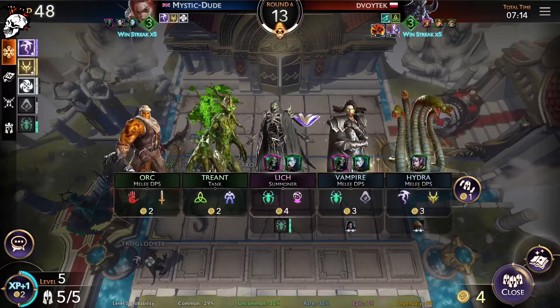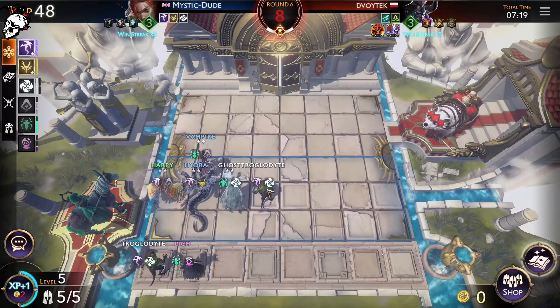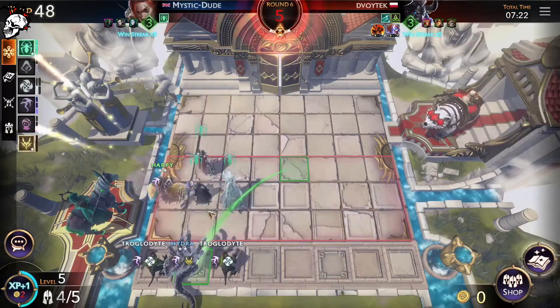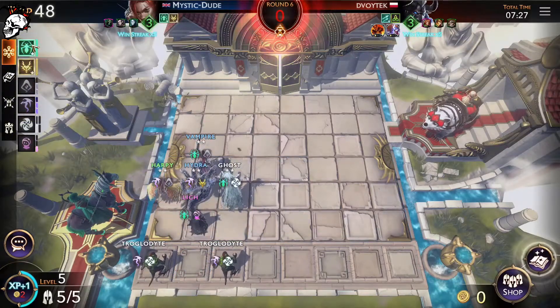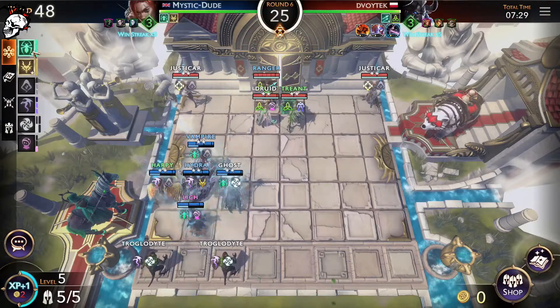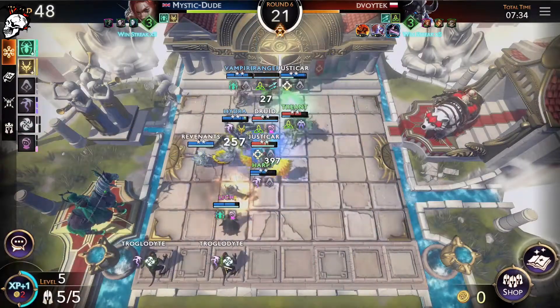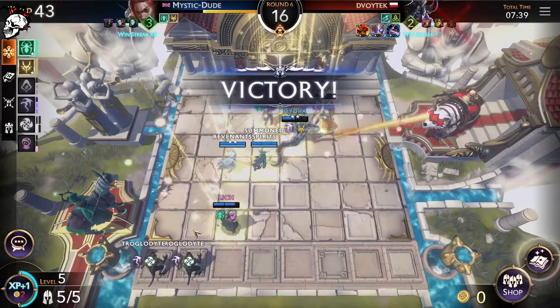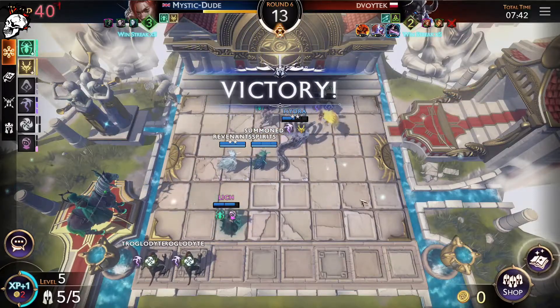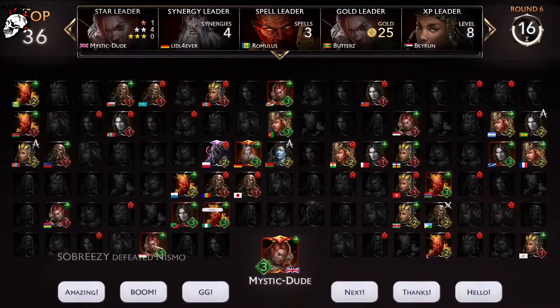The lich! Right, so we'll swap the Trog out and put a lich in. Now we've got three — we've got the spider bonus — but we've lost the dragon bonus temporarily because we had to take the Trog off. The troops were strong enough to win that, and we're in top 40 already having not lost a life. There's a couple of others that are on three lives as well.